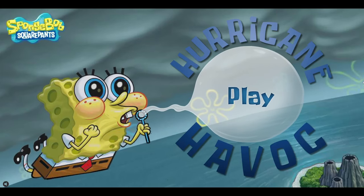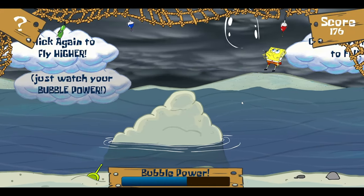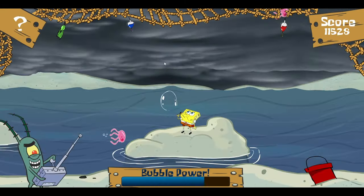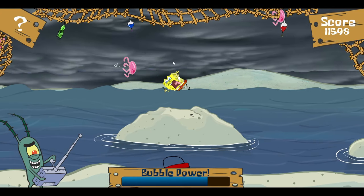Here's Hurricane Havoc — a foreboding one where you're flying on a bubble through a stormy landscape. You click to keep yourself flying, but you have to time your bubble bursting so you can land on these tiny little islands. Otherwise it'll burst at a less opportune time and you'll fall in the ocean. Also, Plankton will summon lightning to hurt you, and watch out for jellyfish. It's okay.